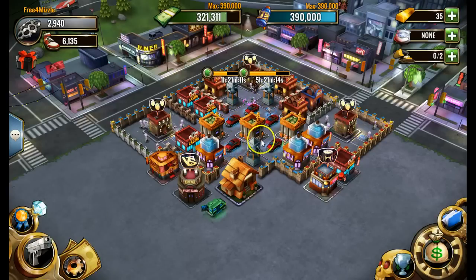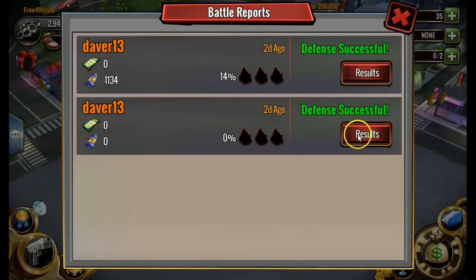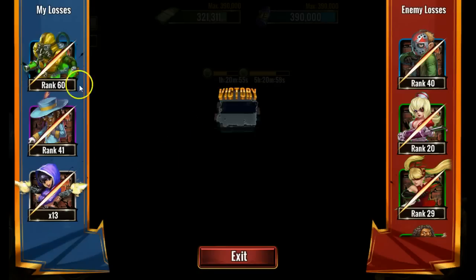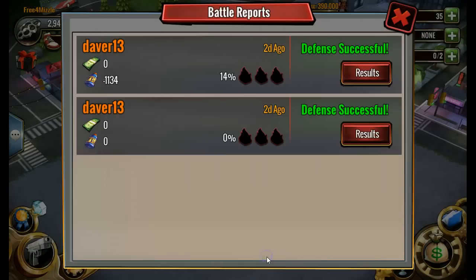So far on this account I've only been hit twice by the same guy. The first time he must have disconnected. The second time he did kill two bosses — my level 60 Hazmat and my level 41 Potato Squeeze — but I took out all his bosses, and they were very low. The point is he had an unsuccessful attack and did not take any cash and barely got any juice. That was very good defense.